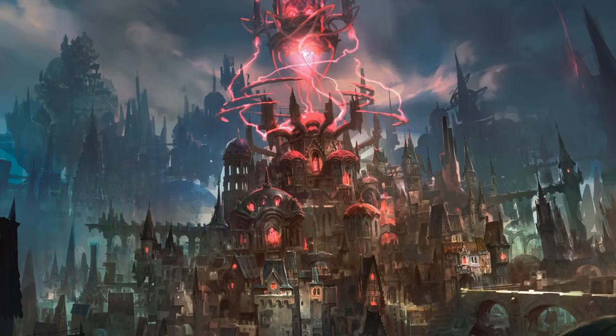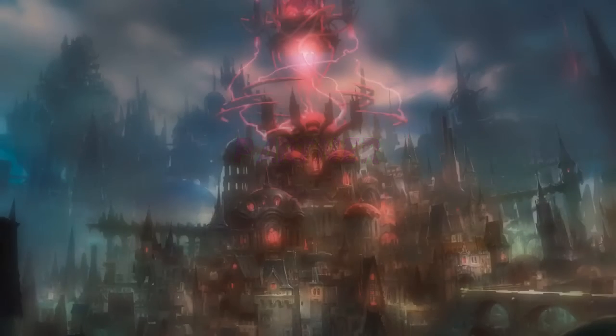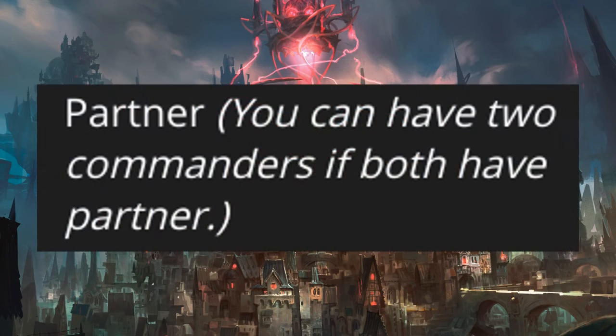Our next honorable mention is Partner. Partner is one of those mechanics that showed up in Commander 2016. I'm not talking about the specific Partner with a named card — I'm talking about the general Partner mechanic, the first time we saw it.